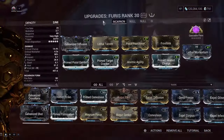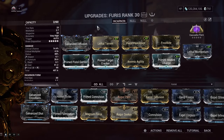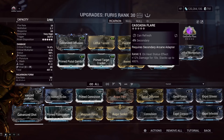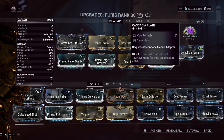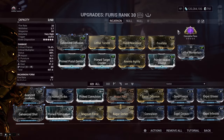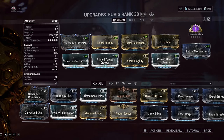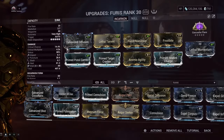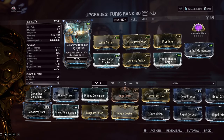Now I'll show you the build. It's very easy, very basic — the standard heat and viral build for secondaries. The arcane is Cascadia Flare: on heat status, plus 12% damage for 10 seconds, stacking up to 480 extra damage. That's why you don't need Serration anymore — Cascadia Flare alone gives more damage than Hornet Strike, more than two times. The first mod is Galvanized Diffusion — almost every secondary uses this — multi-shot on kill, 30% for 20 seconds, stacking up to four times.